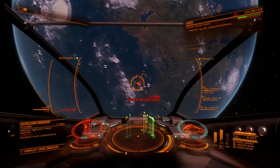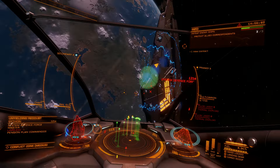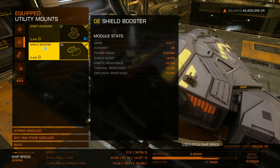Alright Commanders, let's move onto the utility mounts. Here we have two slots equipped with a chaff launcher for protection against gimbaled and turreted weapons, and a shield booster.